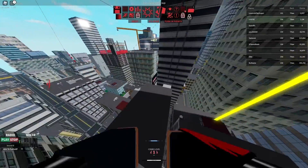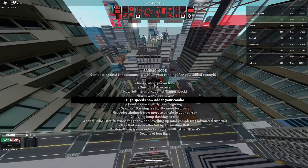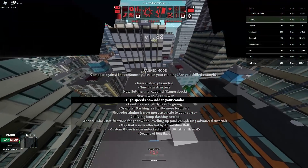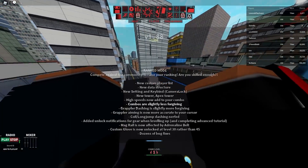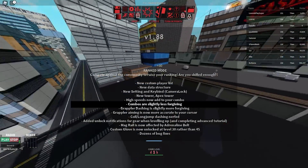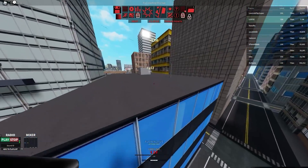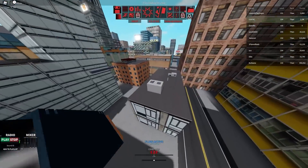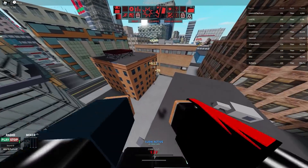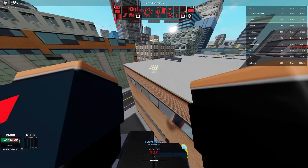High speed now adds to your combo line. As I understand from this update, if you get speedy it adds up to your combo line, making combos slightly easier. Combos are slightly less forgiving overall, meaning making combos is slightly harder. But unless you're using chains and other moves like mag rail to get speedy, it won't change anything. If you get speedy you earn slightly more combo, and since combos are slightly nerfed it just balances out if you know how to get speedy.